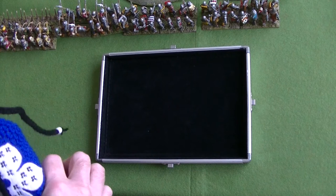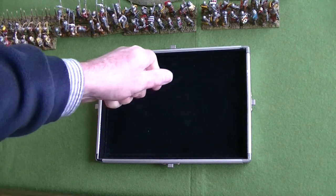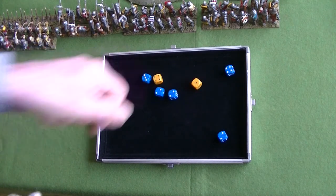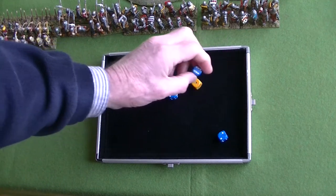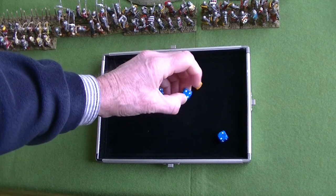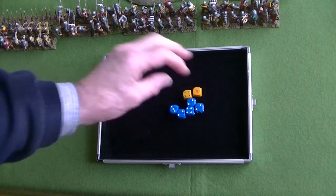This procedure might remind some people of Bolt Action. The difference being that with Bolt Action, the facings all have action descriptions on them and you can choose which facing you want to use. With this game, you roll the dice to see what you get.